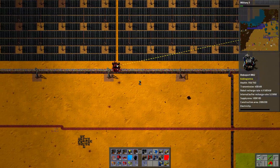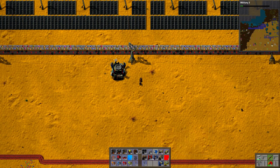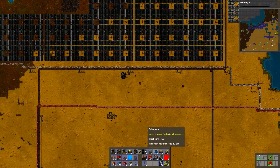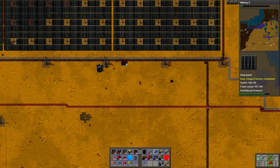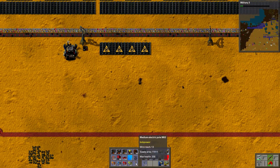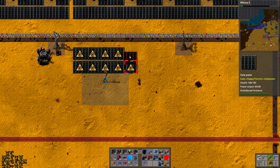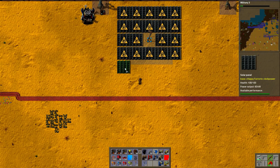Let's set the robots up here. I'm just going to put a provider chest with minimum electric poles and accumulators. Let's set up one fragment of that. What's the biggest area you can get? Can you get 5x5 this way? The answer might be no, in which case I'm going to reduce it to 4x4.